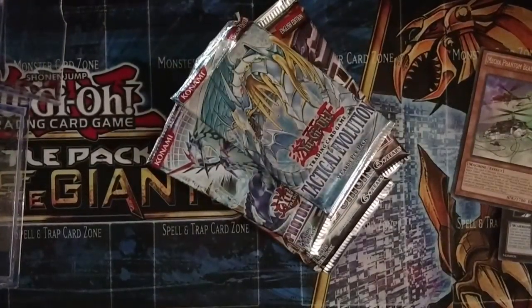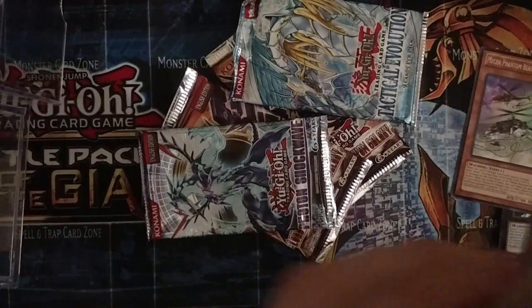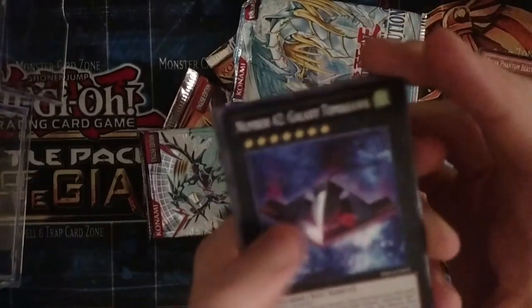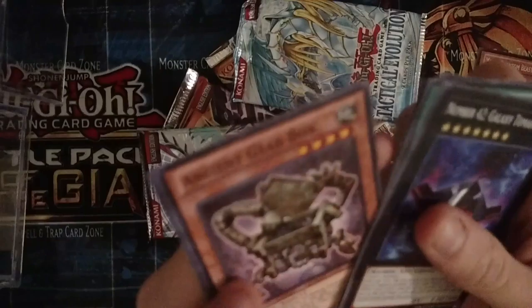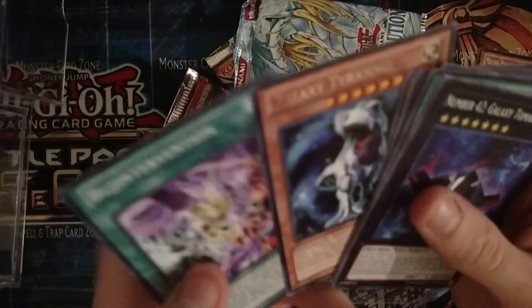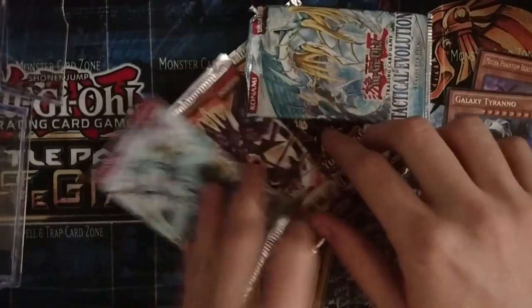We'll do Primal Origins next. Let's do three from the back again — I like doing these slide tricks. We did get a Number 42, Galaxy Dragon, Galaxy Tyranno... and only another rare.